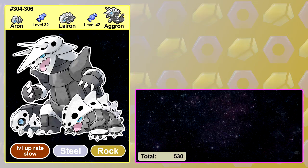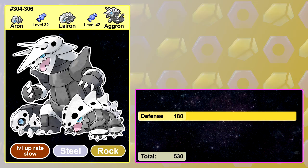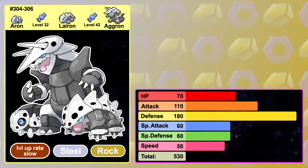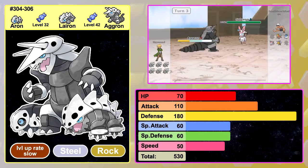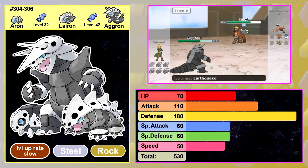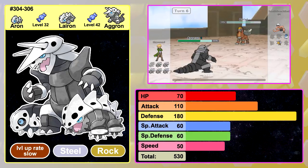Aggron's stat total is 530, which is really good for a non-pseudo or legendary Pokemon. Its defence stat is one of the highest in the game, its attack is great, its HP is okay and the rest of its stats aren't great. Aggron is one of those Pokemon that specialises in a couple of stats, with every other stat being lacklustre. It has a good niche of being a great physical wall that's capable of doing a lot of damage with moves like Head Smash and Heavy Slam.